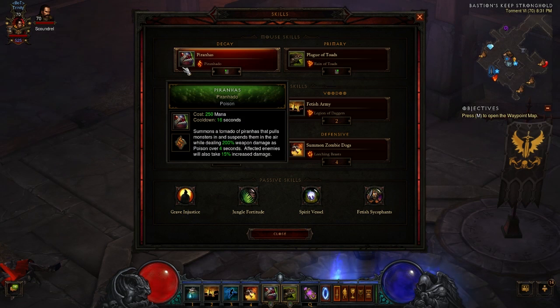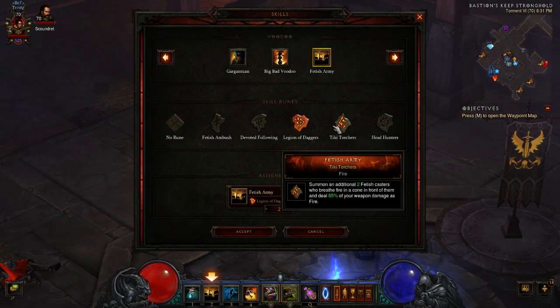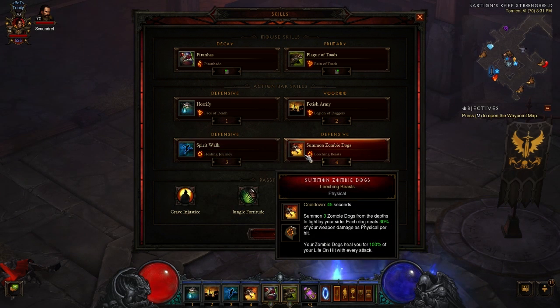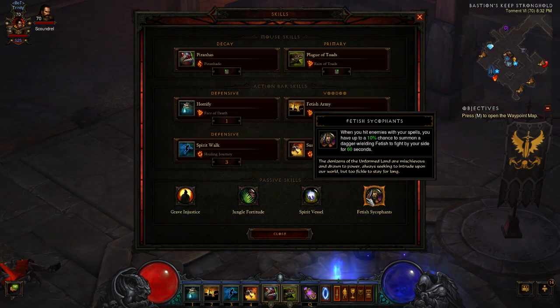Now the skills: Piranhas with Piranado, Plague of Toads with Reign of Toads, Horrify with Face of Death, Fetish Army. If you have an SMK — a Star Metal — run with Tiki Tortures, else run with Legion of Daggers. Spirit Walk with Healing Journey, Summon Zombie Dogs with Leeching Beast. For passives: Grave Injustice, Jungle Fortitude (though this is optional), Spirit Vessel, and Fetish Sycophants.